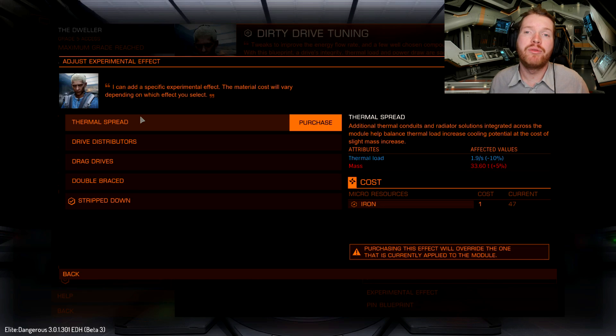What thermal spread does is increase the thermal characteristics of the module. In this case we get a 10% decrease in thermal load, so we generate less heat from the engines, at a cost of a 5% increase in mass. With the engines we're going to lose a little bit of jump range, maneuverability, and max speed because of that increased mass, but it's not too bad. If you have a PvE ship with overheating problems, maybe running a lot of lasers, thermal spread could be a useful option.